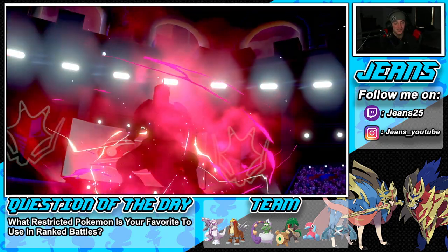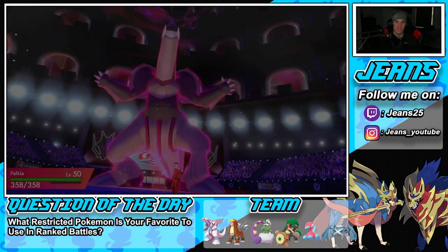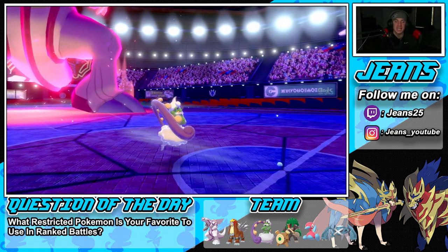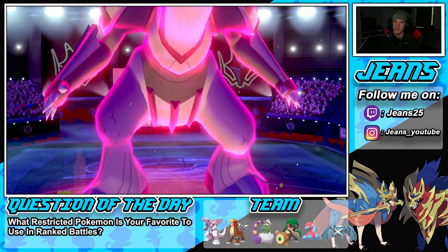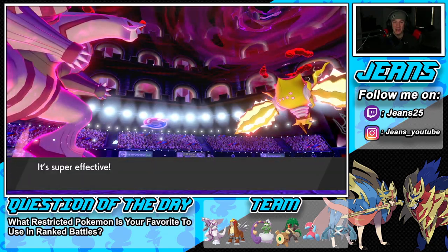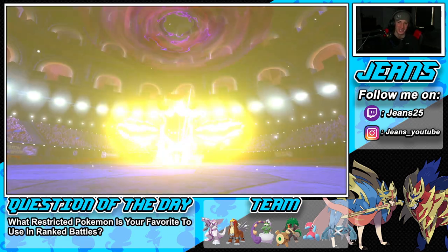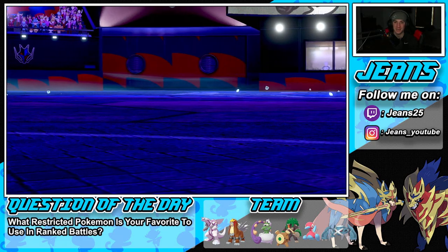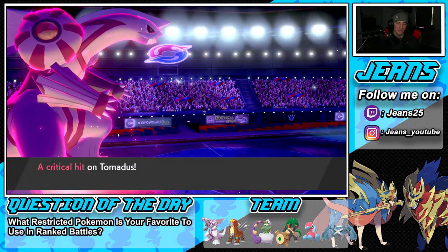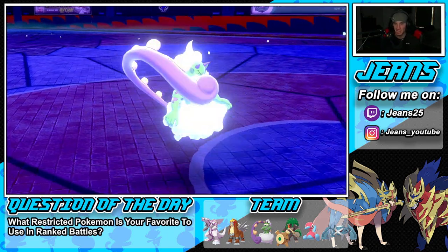Dynamax Regieleki in Dynamax form is definitely scary and hits really hard. We drop Tailwind and Max Quake into Regieleki — it does KO! Let's go! That's the second time in today's video we just dumped on a Dynamax Pokemon in turn one. That's the greatest feeling ever — a huge sign of relief. He goes for Blizzard, bringing Tornadus down to one HP. Tornadus is gonna die to Hail but that's fine — we got Tailwind set up and got rid of his Dynamax Pokemon.